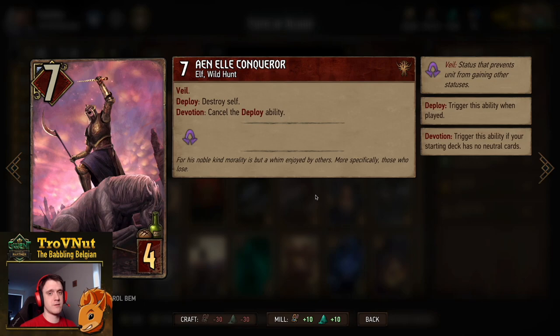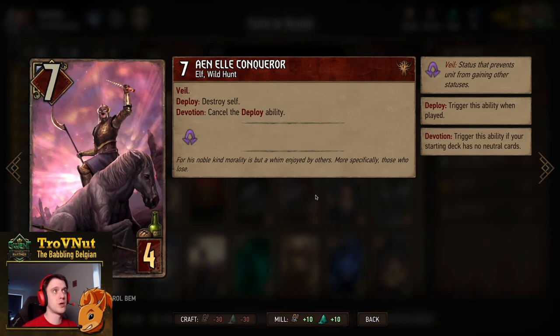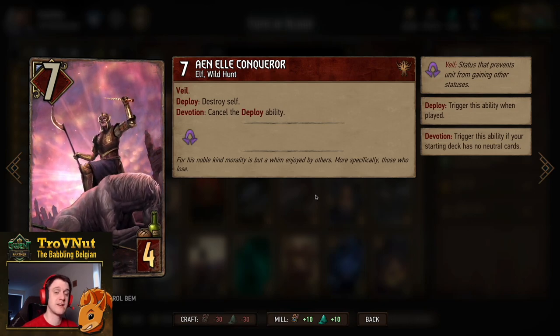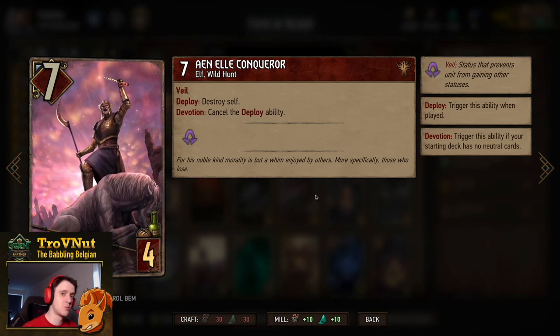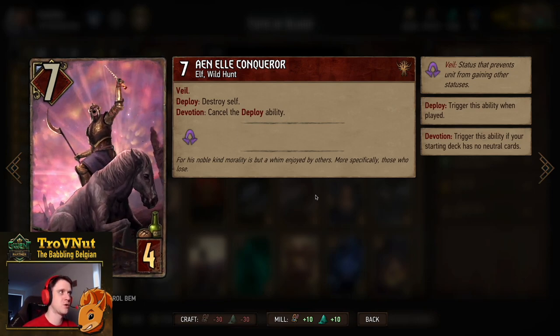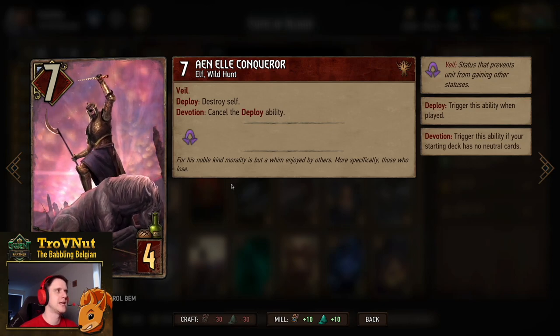Then NL Conqueror. This is a Devotion deck, so this card will not destroy itself. Seven power for four provisions. On deploy we don't destroy it, and it has Veil — so a simple seven-point card. But with the Necromancer's Tome, we gain 14 points from that if you already have one in the graveyard, making it very powerful in this deck.